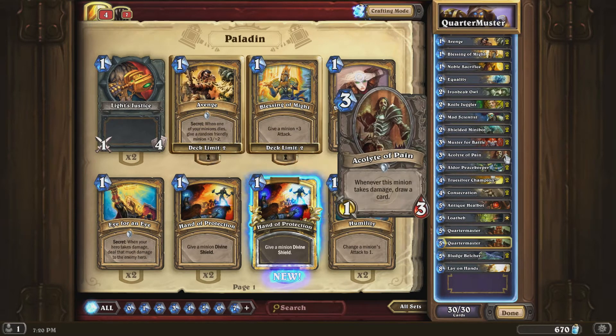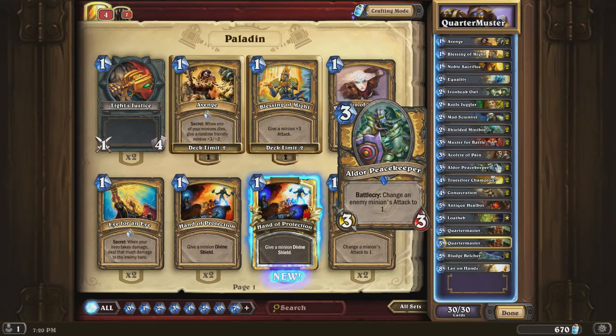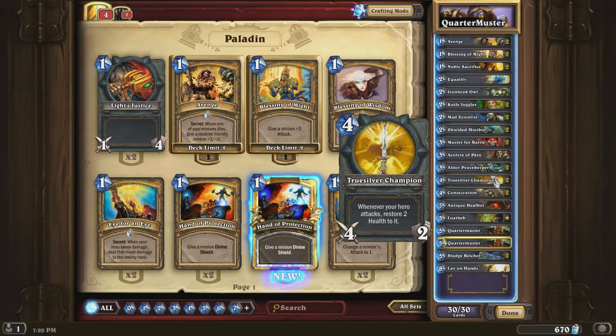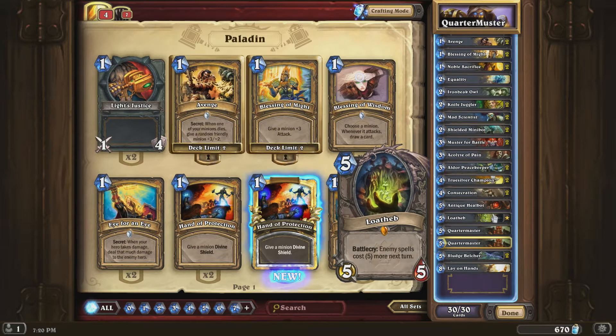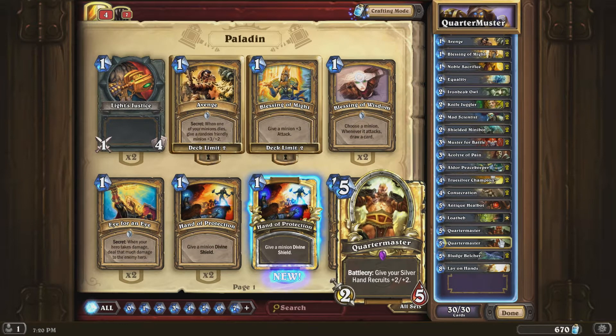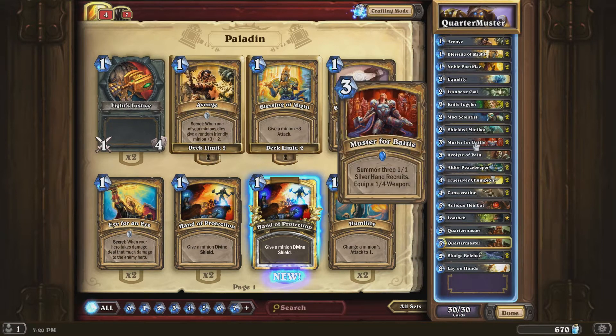Acolyte of Pain - not too sure about him. It's nice to have a little bit of draw, but I think there might be other ways of getting it. Two Aldor Peacekeepers - gotta love dropping the enemy's attack. Two Truesilver Champions - you've gotta have those in a good Paladin deck. Two Consecrations, and Healbot to get your health back up. Loatheb - just a great card. Two Quartermasters - managed to get a golden one, that was nice. Works just so well with Muster for Battle.